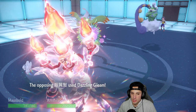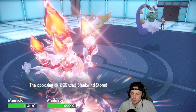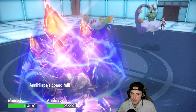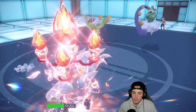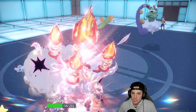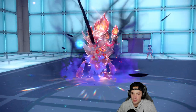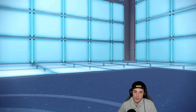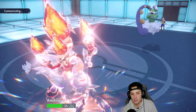The Fluttermane goes for Moonblast — fine by me, because I'm pretty sure Annihilate just dodges out. Annihilate takes a little damage and also gets a Speed drop which hurts, but I still have the Attack boost. Going Beat Up to build up Rage Fist hits and then throwing a Rage Fist onto the Fluttermane slot — a mean one. Fluttermane goes down; we get rid of it and I look to rip a Drain Punch and Follow Me to recover some HP.